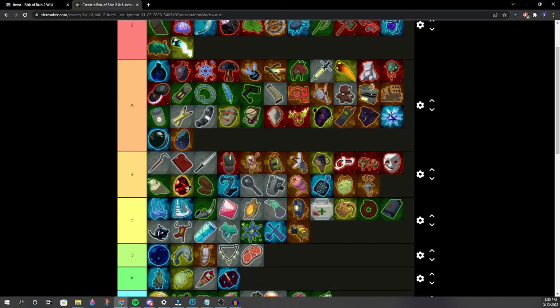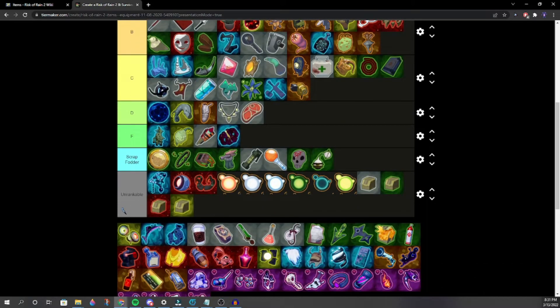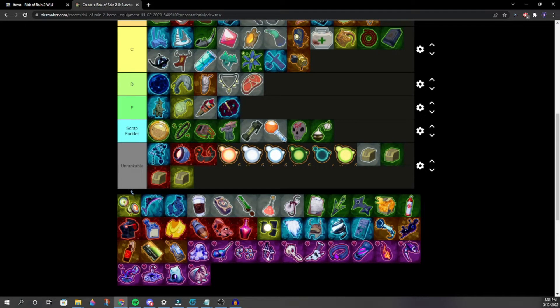Planula placement — under Interstellar Desk Plant. That seems fair. Why is Wax Quail not above Happiest Mask? The person who made the tier list was a bozo — basically just the Twins from Terraria.